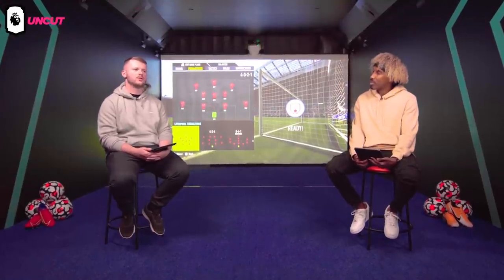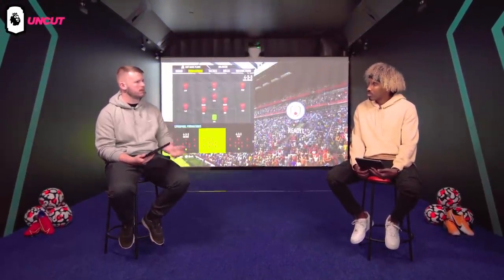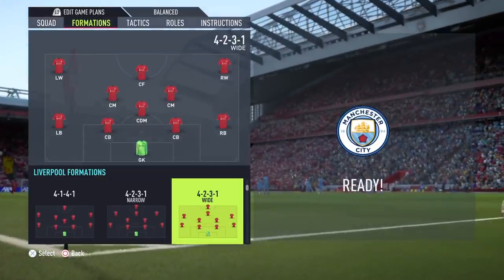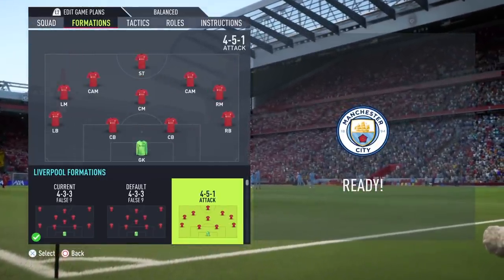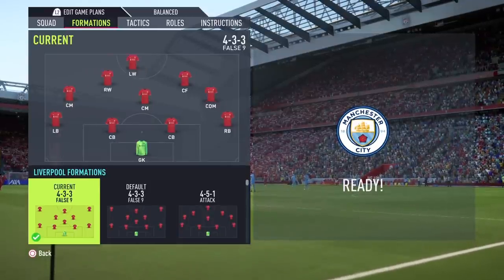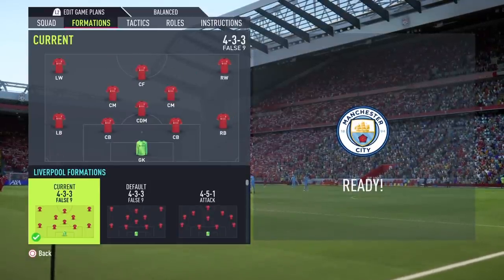Formations come down to personal preference and your particular play style. A word you'll hear a lot is 'meta' — the most effective tactics available. Formations like a 4-4-2, 4-2-3-1, or a 4-1-2-1-2 narrow tend to be the most meta. If you prefer a 4-3-3 or maybe a 3-4-1-2, you can adapt and go with what suits your style.